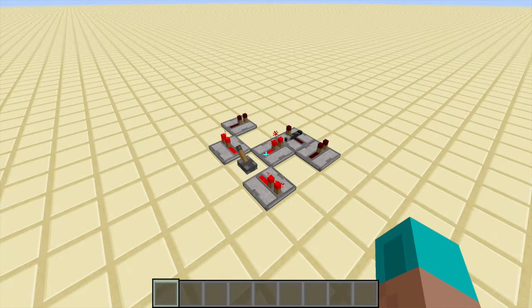Hey everybody, this is InnoStiv here and welcome to the second episode of the Redstone Advent Calendar. You probably won't understand what I say in this episode if you haven't seen the previous episodes of the series, so if you want to check them out, a link for the playlist will be on the screen right now. In this episode we'll take a look at the repeater and how blocks interact with Redstone.